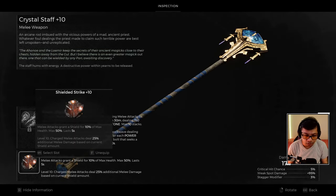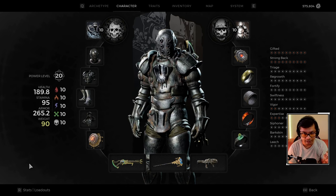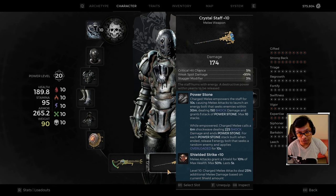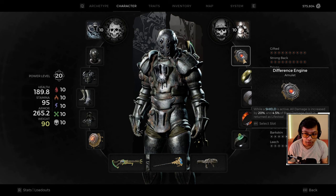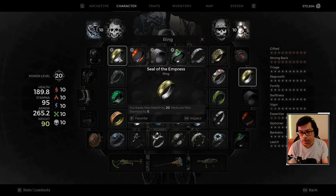For our weapon we're using the Crystal Staff with the Shielded Strike mutator. Shielded Strike gives you a shield for 10% of your max health per melee attack. The flying bolts count as melee strikes, so each bolt you fire — including the ones when you slam your staff in the ground and send out sparks — all give you shields. This makes it very easy to constantly maintain a shield.